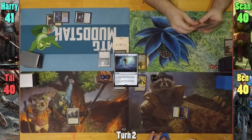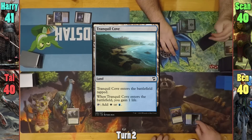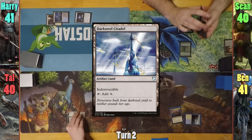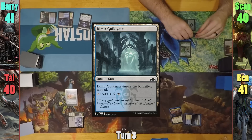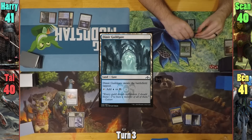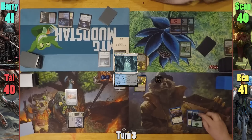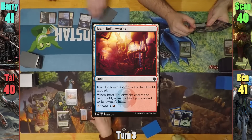Sean plays a Swamp and casts Badooka Gardener. Ben plays a Tranquil Cove, gaining one. Tao plays a Darksteel Citadel and casts Swiftfoot Boots. Harry plays a tapped Dimir Guildgate, passing turn. Sean plays a Mountain and passes. Ben plays a Forest and passes. Tao plays a tapped Izzet Boilerworks, bouncing his Citadel.